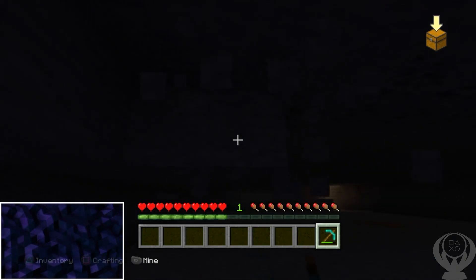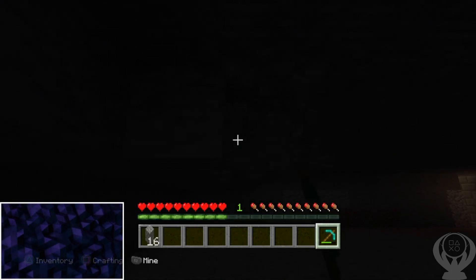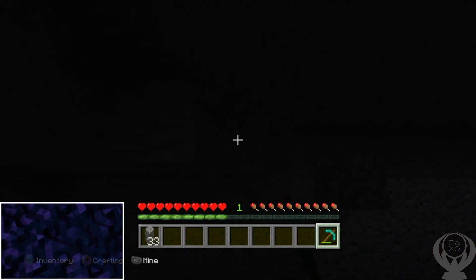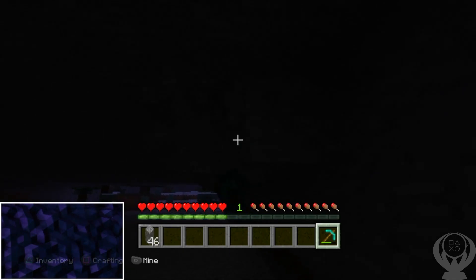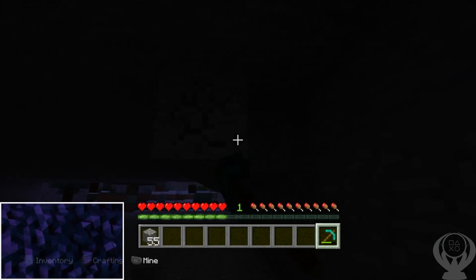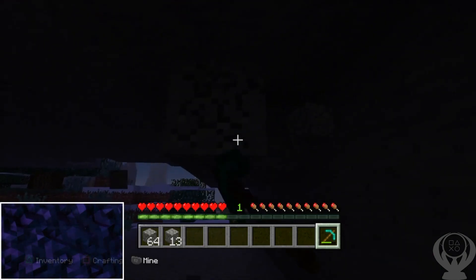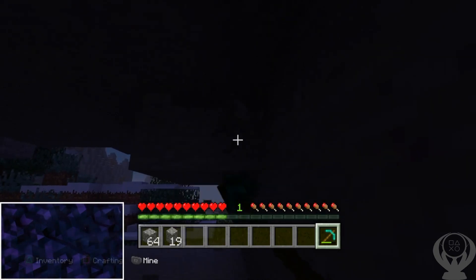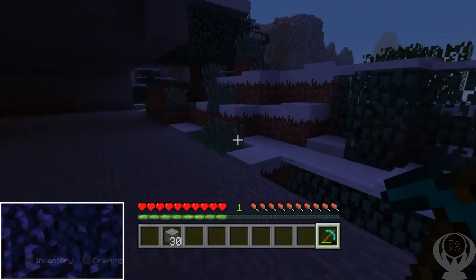Right before I went for this trophy I was going for another one on stream — the one where you have to hit a Ghast with his own fireball and kill him, not just hit him, but actually kill him. That trophy can be a real game-changer for anyone going for this platinum. You can go into the Nether and get it first try, or you can try for multiple days for hours like I did. I tried for about an hour and a half and just kept getting unlucky, but eventually I got it and was like, I'm done — I'm going to go mine this cobblestone.